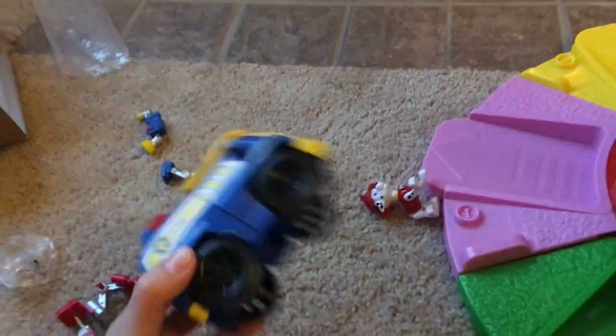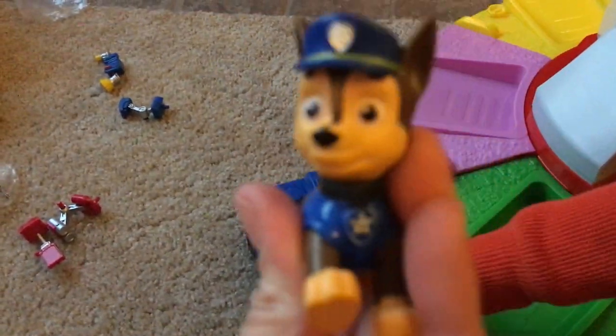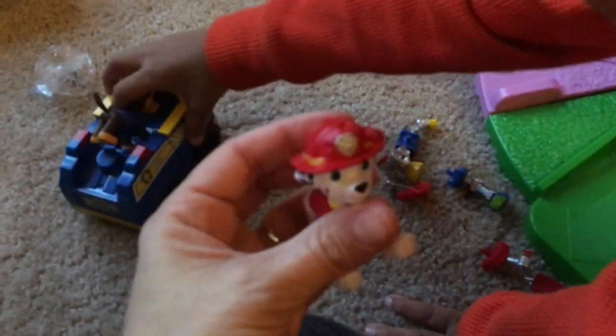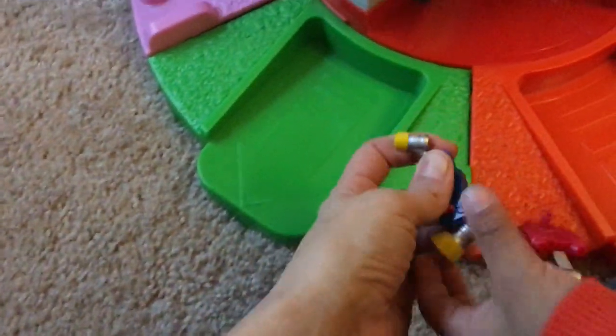Come over here to the side. So it comes with — what is this? The police car? Yeah, for Chase. So it comes with Chase, and it comes with his car and his stuff. What else does it come with? Marshall. And then it comes with all these little pieces — these are his weapons.